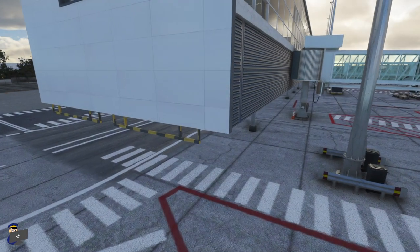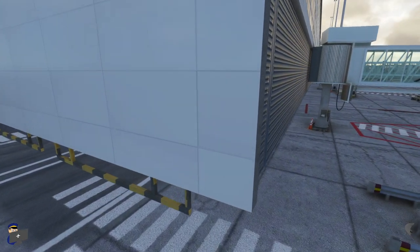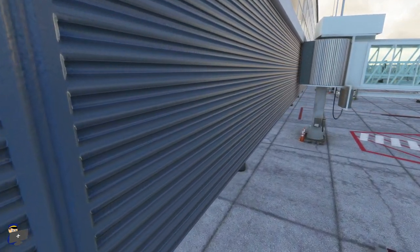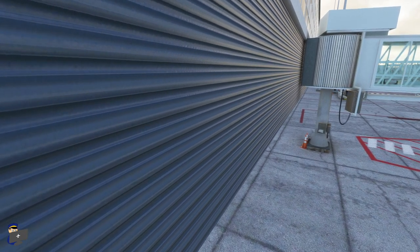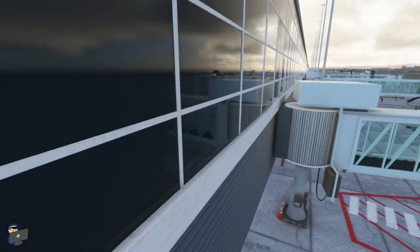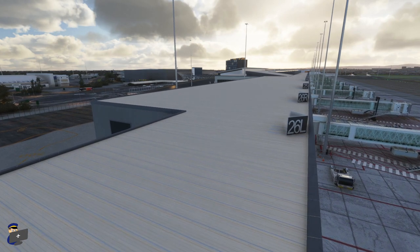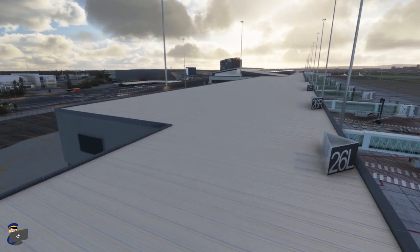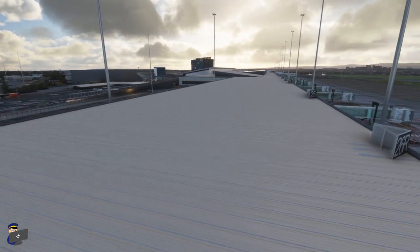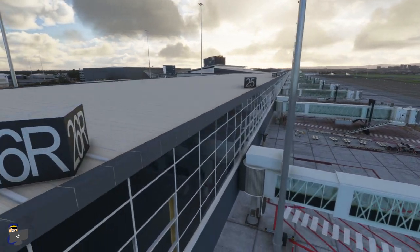Everything looks very nice — crisp textures, nice little details around these air conditioning units, slightly damaged yellow and black tape at the bottom there looks very good indeed, and we have tinted glass which maintains its tint from the inside as well as looking good from the outside. Moving on to the terminal building, and once again we've got some very good quality modeling and texturing — no blurriness at all even if you get super close. While this corrugated texture isn't actually 3D, it is so well done that you really don't notice it. Moving up to the roof, the textures are pretty good, we've got some nice signage, and these jetway number boards look very good. We also have a modeled interior — let's go inside and have a look.